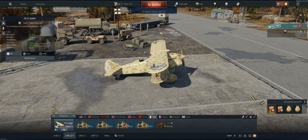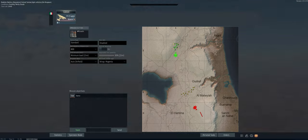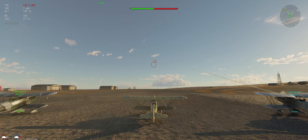Let's take it out and see what we can do. The map is Tunisia. We've got our stealth ammo, 800 meter targeting distance, minimum fuel load. And this is a pretty small area that we're battling in, so we're going to run into them relatively quick.